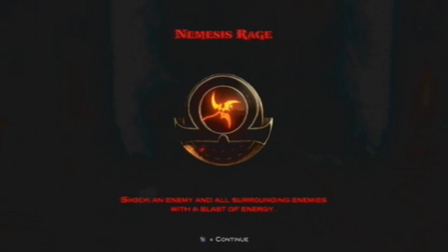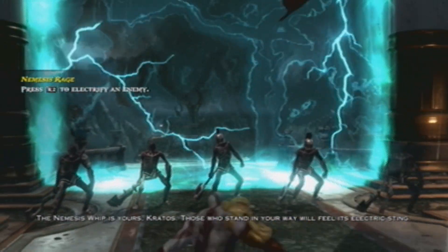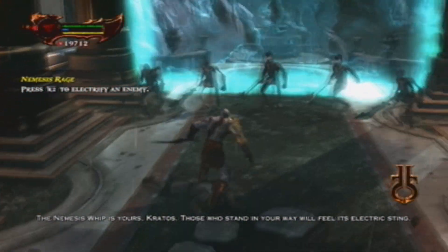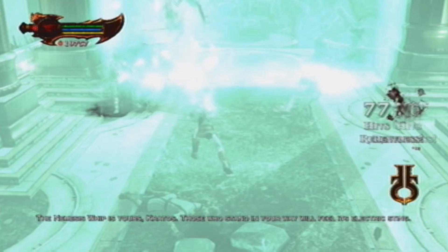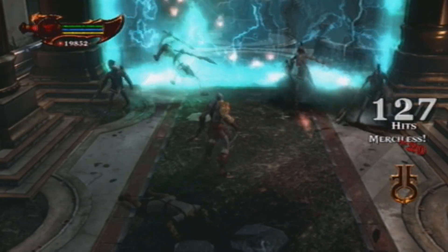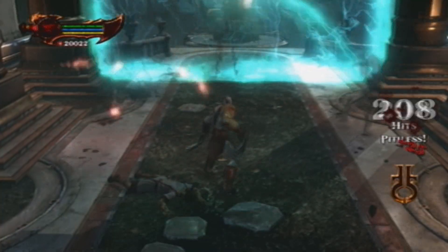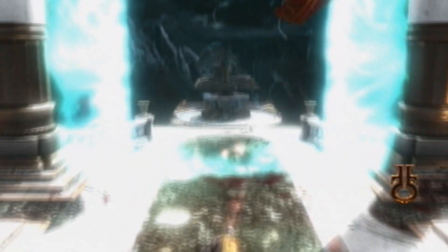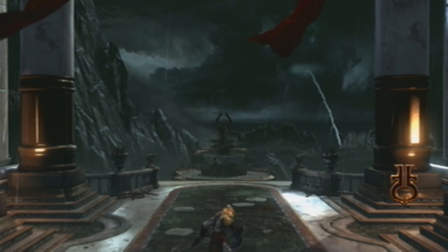It'll tell you about Nemesis Rage — you can use that. You'll have infinite magic here, so just go ahead and use it. It's pretty sick. You can build up a combo pretty quick — already got a hundred right there. I think I managed to get 200 in this part. All four enemies and I got 200, so that's pretty easy.